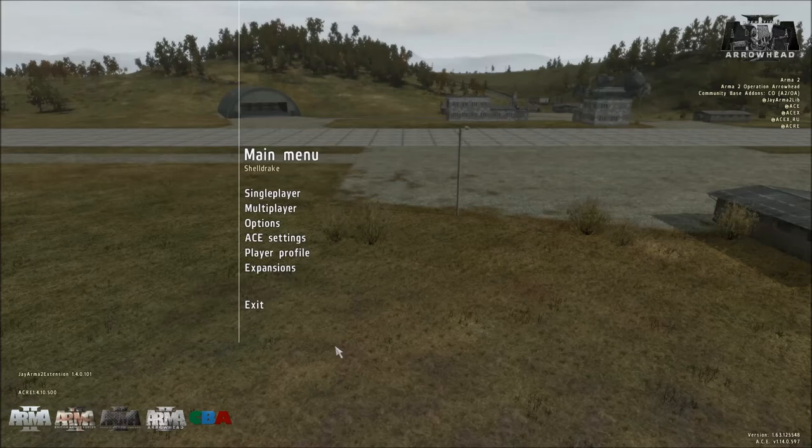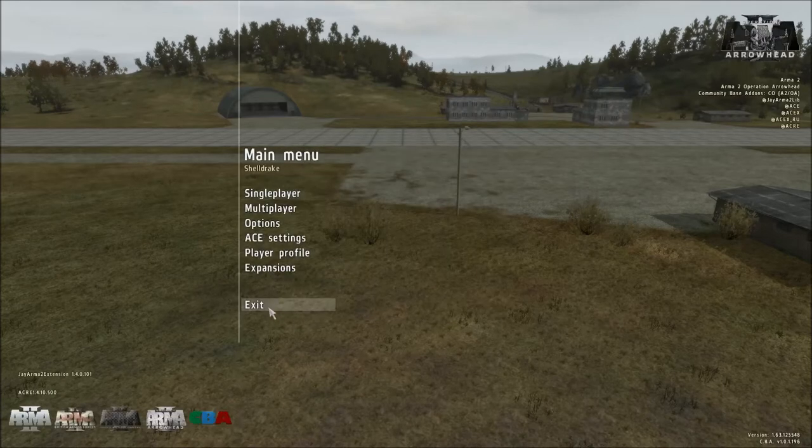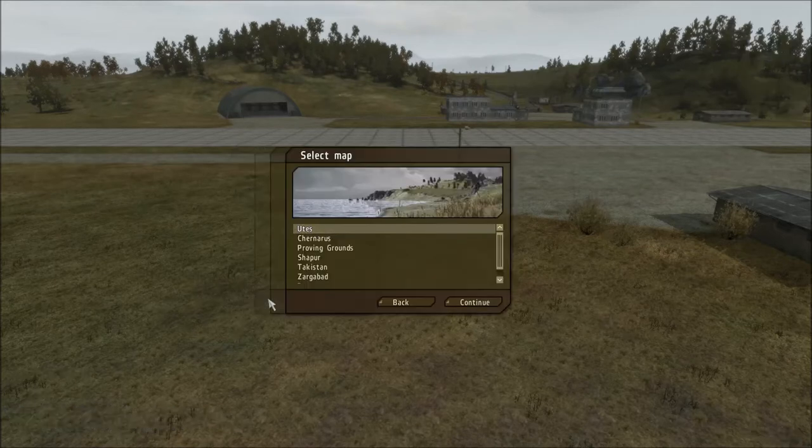So how do you launch the 3D editor? All you have to do is come to the main menu — don't select single player as you would to get into the regular editor. Instead, just stay on the main menu and press Alt-E. Now that brings up a menu similar to that of entering the main editor, however this one has a different purpose. So I'm just going to select UTES as an example.